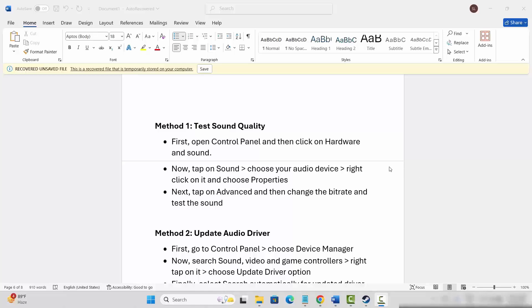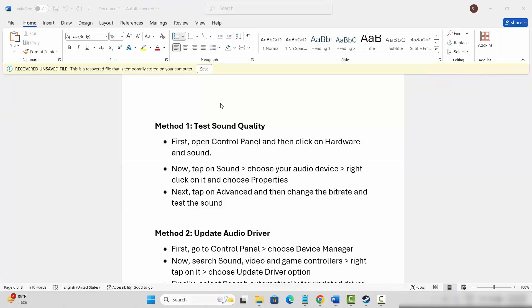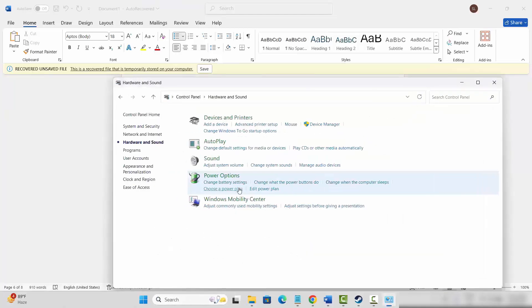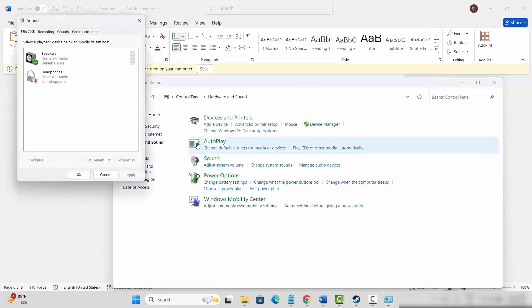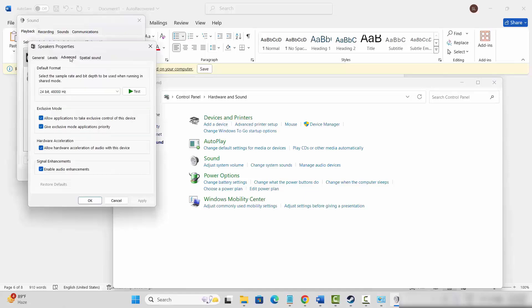The first method is to test sound quality. Go to the search option, search for Control Panel, and click on Hardware and Sound, then click on Sound. Select your speakers, right-click on it, click on Properties, then click on Advanced. Here you need to select each format and test it. Make sure to select 24-bit 48000Hz, then test it and click Apply and OK.